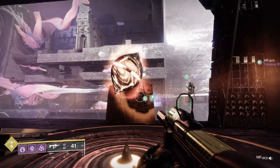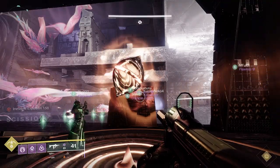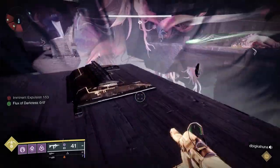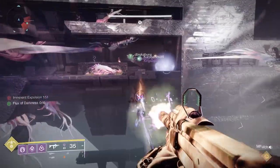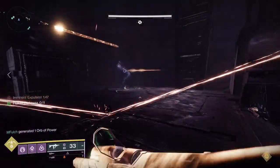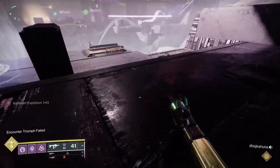This encounter builds on many of the mechanics from the first encounter. If you're not familiar with that, please check out my other video on my channel for those mechanics. Essentially, you have two sides of the encounter that you have to jump between and exchange buffs to complete the encounter. There's a right side and a left side — ultimately, a light side and a dark side.